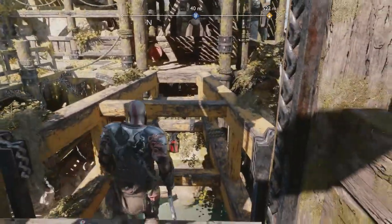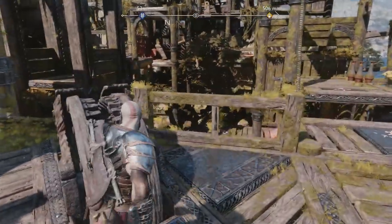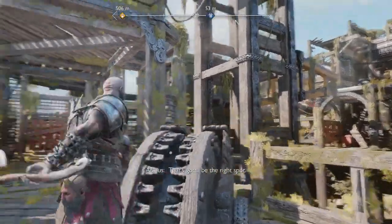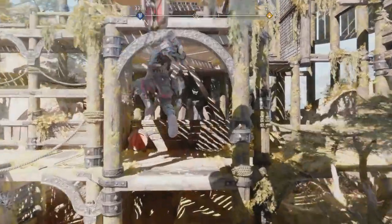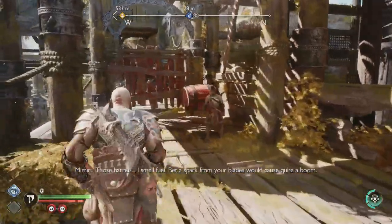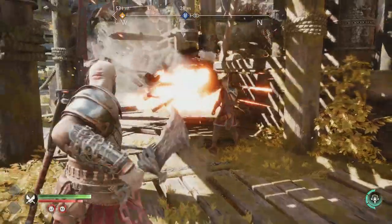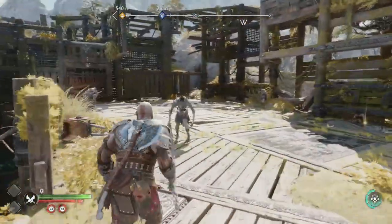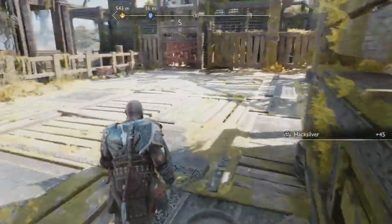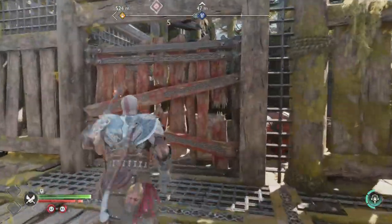We're going in. I see what we gotta do — pull the other one out a little bit, just like that. Pull this one out so we can go in. I can probably destroy this with the blades of chaos. I need the blades of chaos to deal with these. They're not actual enemies — they're dormant ones. Just destroy them and I think we're going the right way, we need to go up.